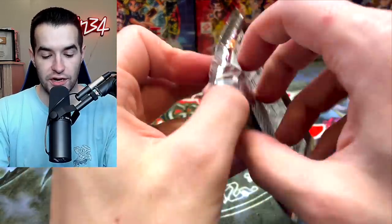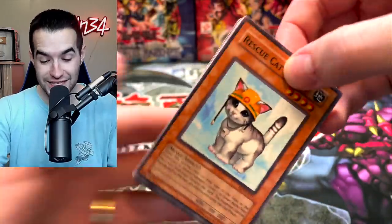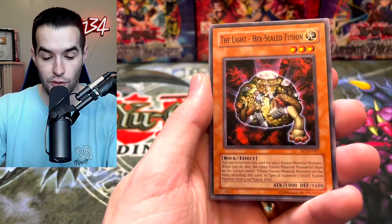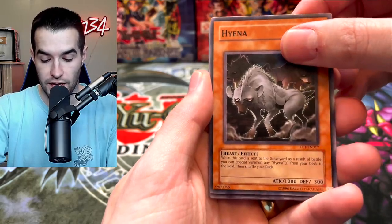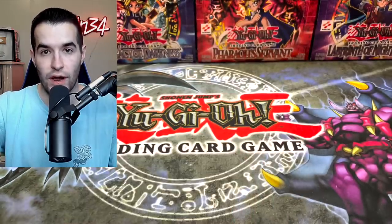Back to our Flaming Eternity — they've been good to us. Can we get another Ultimate Rare? Another Rescue Cat! We opened a whole box and got like four or five of these and we've gotten that many in this opening alone — that's crazy. Good Goblin Housekeeping, Hyena, Brain Jacker, Threatening Roar — that's a great card, I might take that out too — Poison Fangs and Divine Dragon Ragnarok.